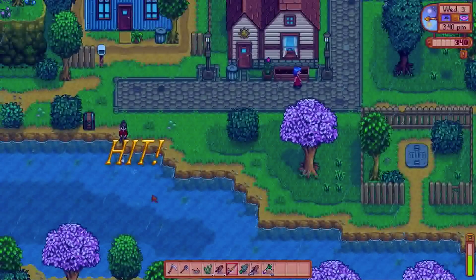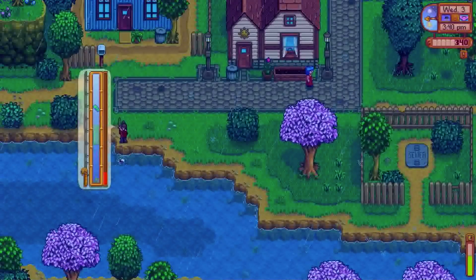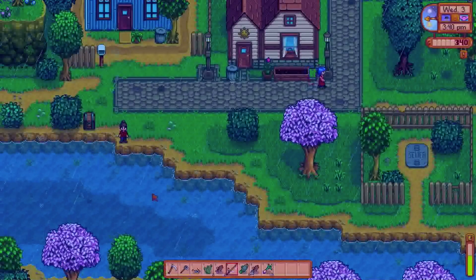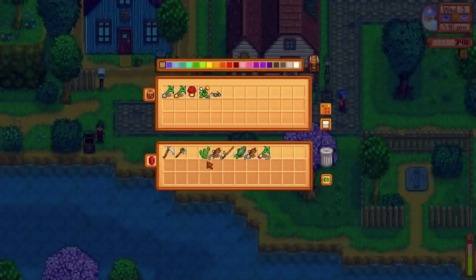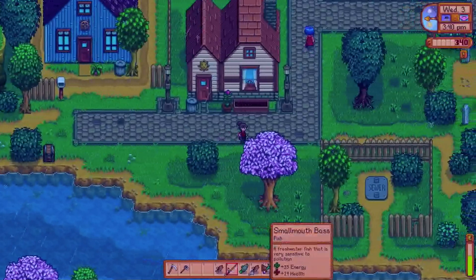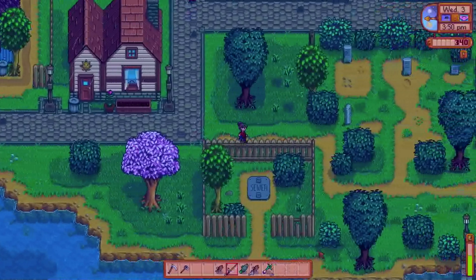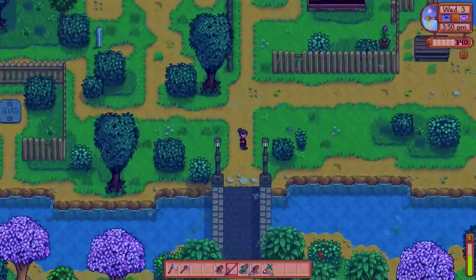We can sell some fish to Willy too before he closes. There goes Emily - she's heading to the bar for work. I'm going to put the broken glasses in the chest and also the green algae, and then head down to the beach. I'm going to sell the fish I've already caught, except for one shad, to Willy, get a little bit of cash, and do a little bit of ocean fishing.